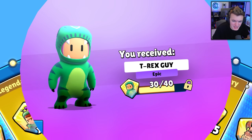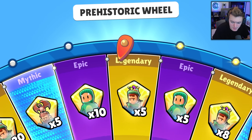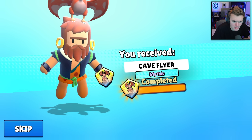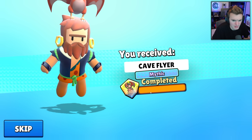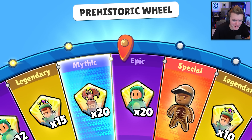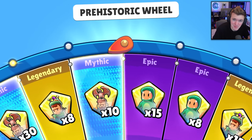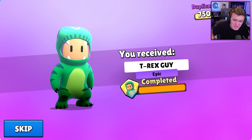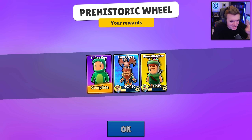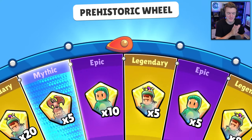We're at 30 out of 40 for the t-rex guy — nice! We completed that. I'm definitely never using that skin though. We got another 20 — wait, that's saying completed but I only have 40 out of 120, there's no way I completed it. Okay, it glitched and now it's saying completed every single time. 40 out of 120 — I did not complete it. Nice try, but my memory is not that bad.